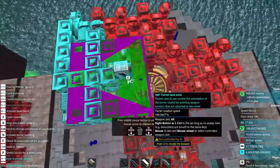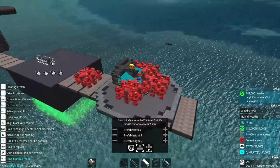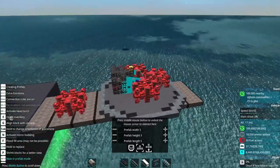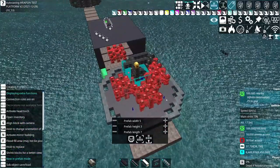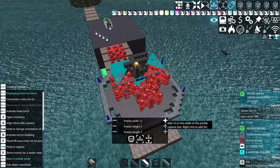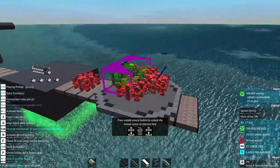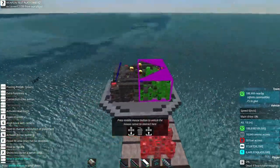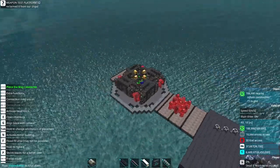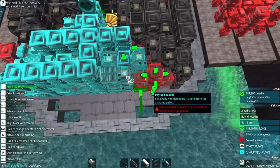The next step: take the prefab tool and use it to copy everything. Let's get all this height in as well. So now pretty much everything is connected except for this area.